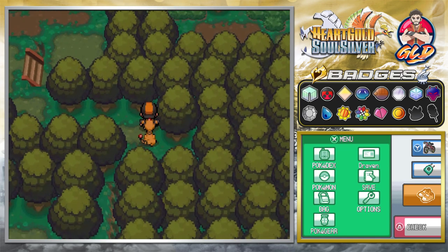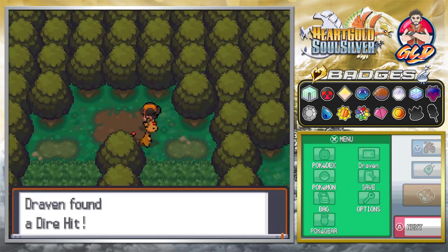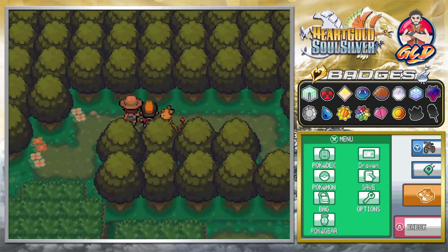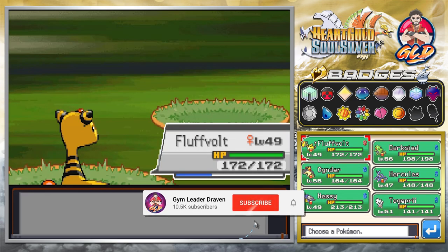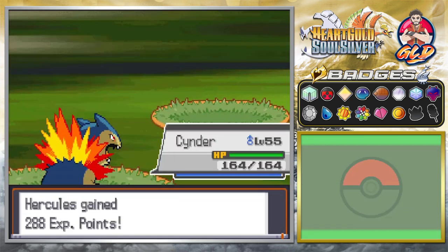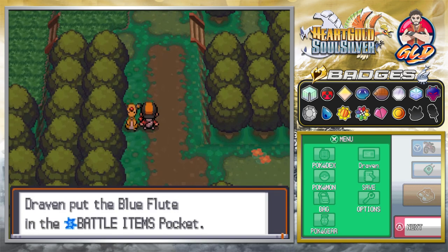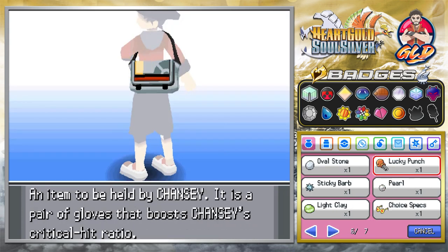We found ourselves a Full Restore — that's always nice. And here we found a Dire Hit, also nice to have. There were some bug-type trainers here in the original games, and they have the same kinds of Pokemon — like Weedle — that they eventually evolve. Here comes Kakuna, and Flamethrower for the win. We found another item — a Blue Flute. Let's see what this one does.